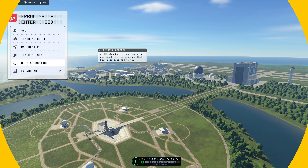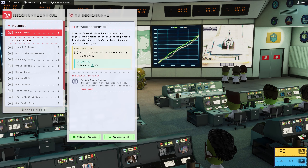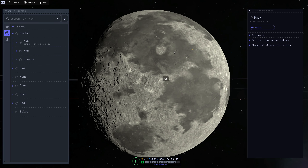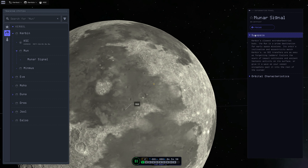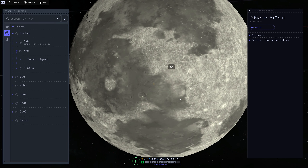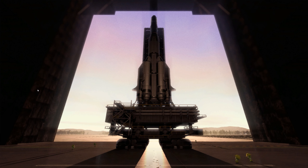Hello guys, welcome back to another KSP2 video. We're back in the KSP2 exploration let's play walkthrough series, and today we're doing some more missions. The first mission is 'Moon Signal' — we'll be launching a rocket to a spot on the Mun. There's a weird yellow dot on the Mun map, and we need to send a lander there to bring back data. It's something very ominous and mysterious. So let's head to the VAB and start building a rocket.